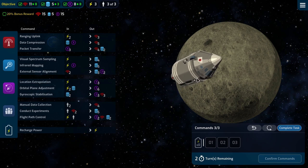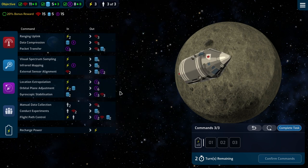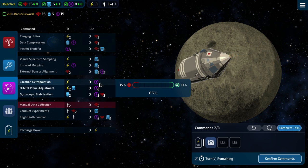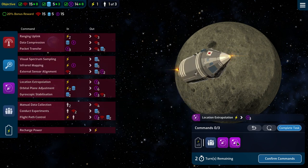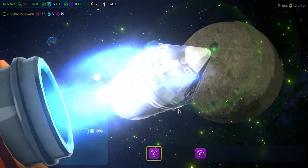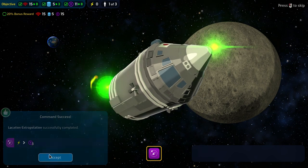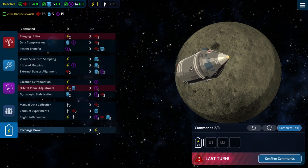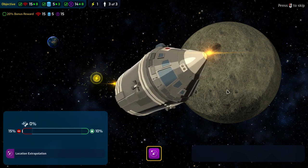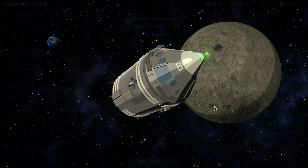We've got all the minimum requirements, and we've got the bonus requirement for that one — we just need four comms and seven nav. Let's have our crew get the four comms, and use two turns to get to seven nav. That's successful. Location extrapolation — resist — and that one is good. Just a little left on the last turn: we need more power, and we'll get another notch to resist. We got the bonus.